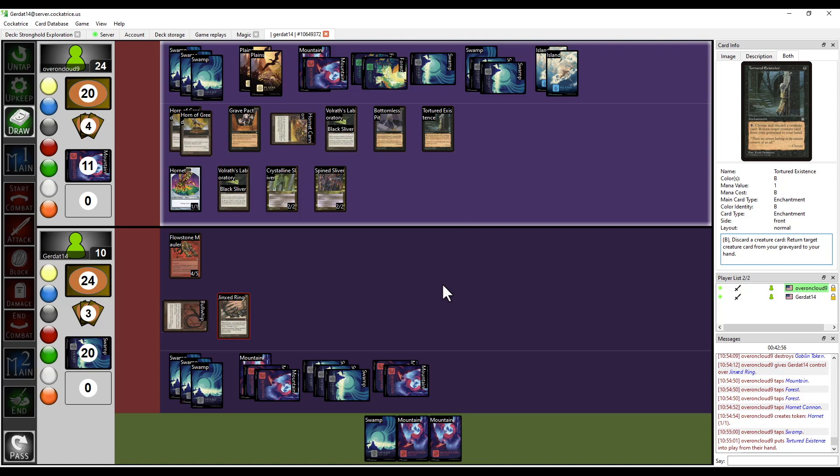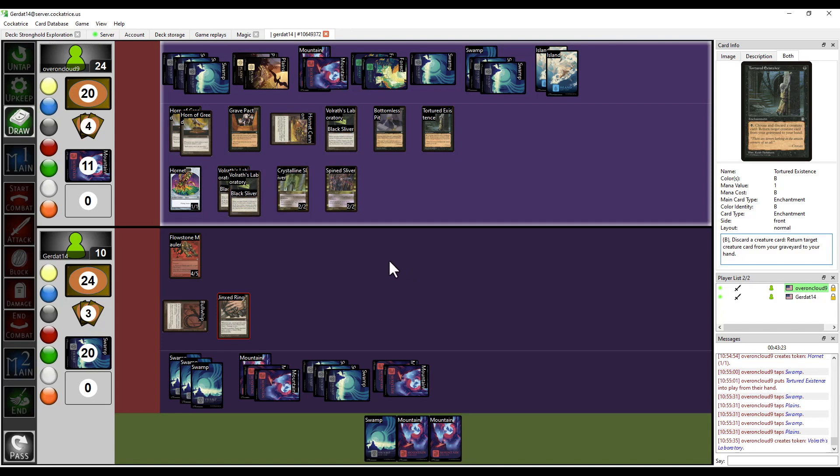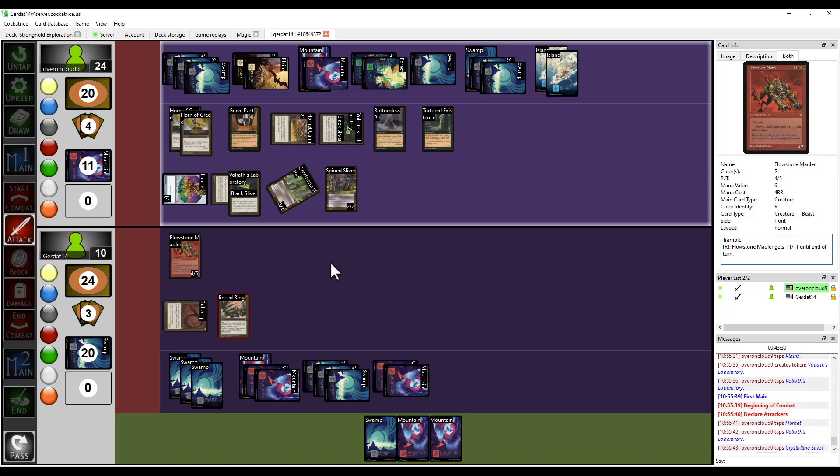I could retrieve my Warrior Angel — that would be cool. The problem is I have to discard a creature card, and I do not currently have any creature cards. I'm going to do another Volrats Laboratory — give me another black Sliver. 2/2 black Sliver. And now I'm going to swing out — 1/1 hornet, a 2/2, 2/2, and a 2/2 for 7.